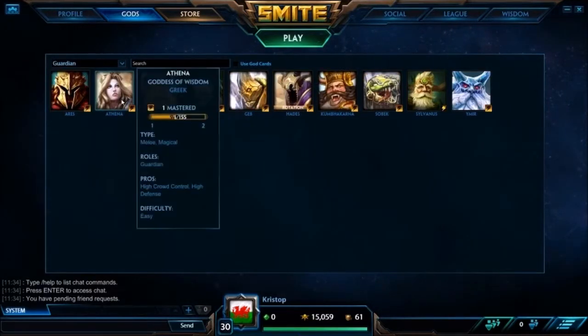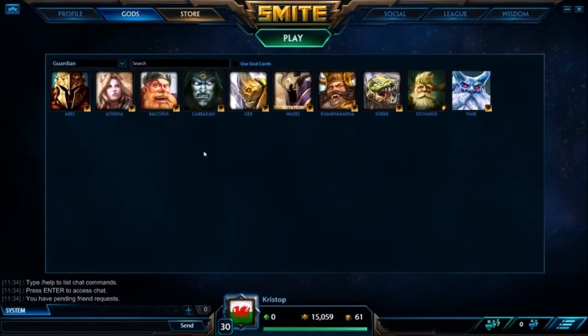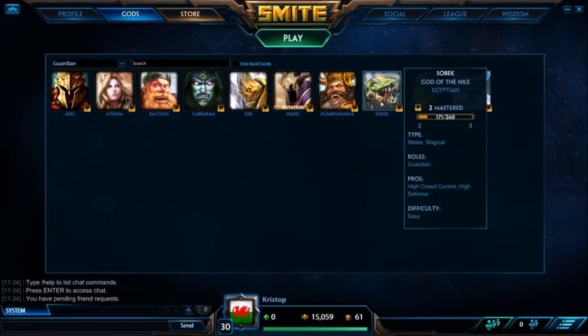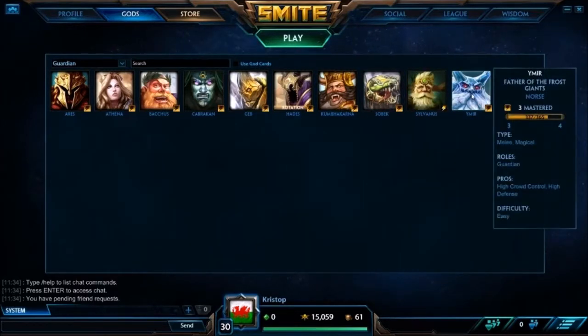Guardians: Athena can be annoying because she can taunt you out of your Bludgeon and clear the wave with her abilities — a bit annoying, but she's not going to do much in lane. Cabrakan — whatever. Hades is a bit annoying, but Bellona can kill him quite easily because she has a lot more damage. She can ult on top of his ult to gain the protections, do some damage, stay alive inside his ult, and just auto-attack him. Sobek you don't really see much anymore — his tailwhip used to knock you out of Bludgeon, but you don't see him that much now. Ymir can obviously freeze you out of your Bludgeon.